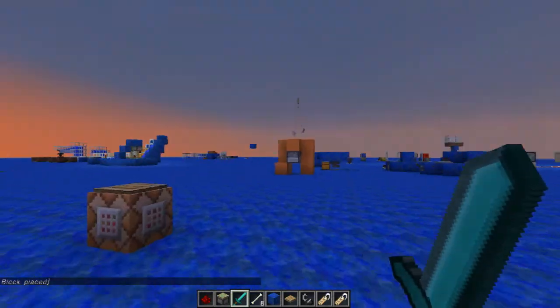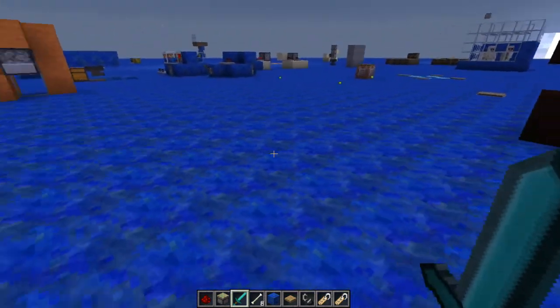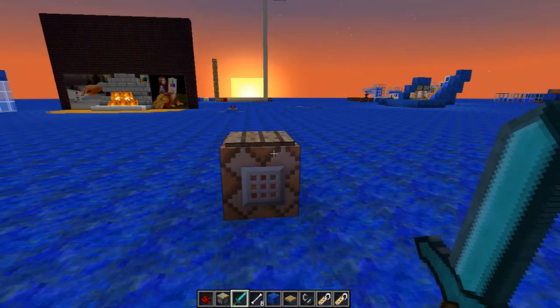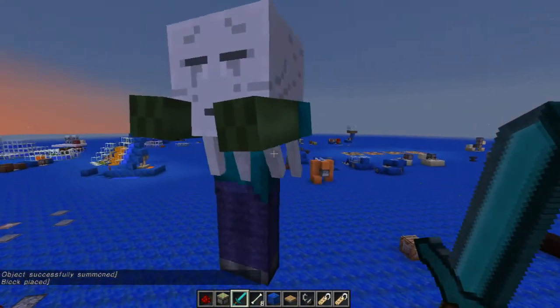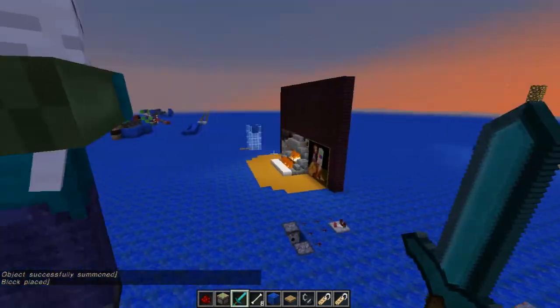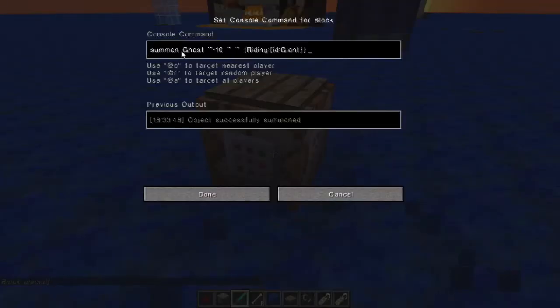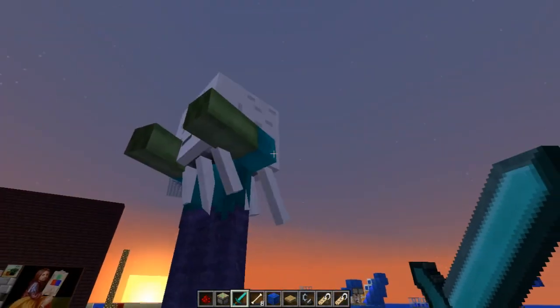Hey guys, welcome back to Minecraft. I'm playing on BNB but this is my super duper lapis testing world. I've brought you here because I wanted to show you this command block, or more importantly what happens when I do this. Oh, hail the great Cthulhu! Yeah, I made Cthulhu. The command block is ridiculously simple — you summon in a ghast and then you've got him riding a giant. Simplicity!